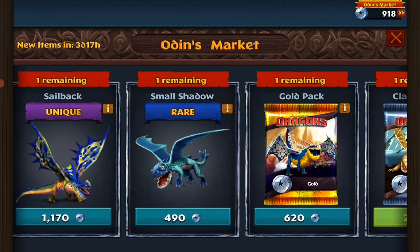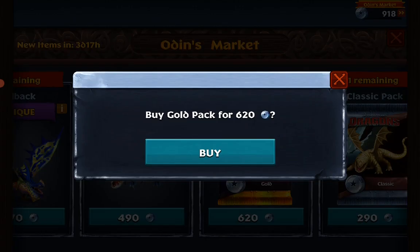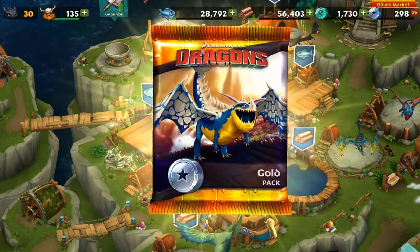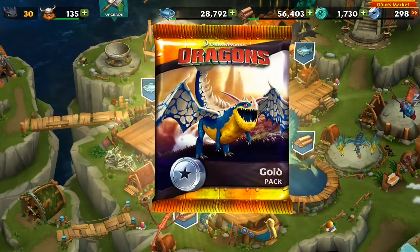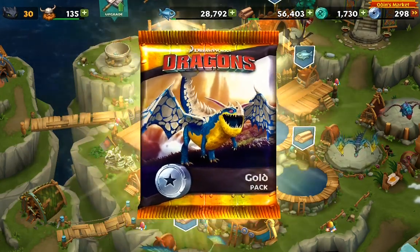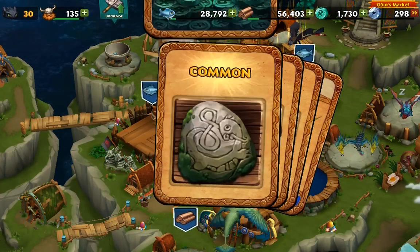We go here and the gold packs - let's buy this. It's good, you put a confirmation mark. Center, much better. 135 runes.